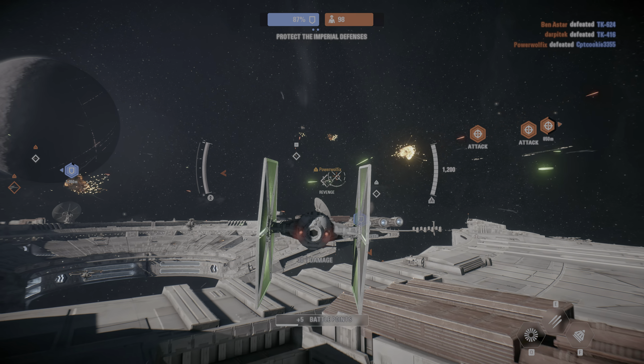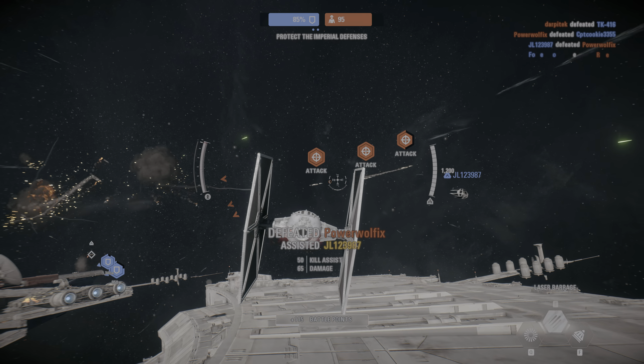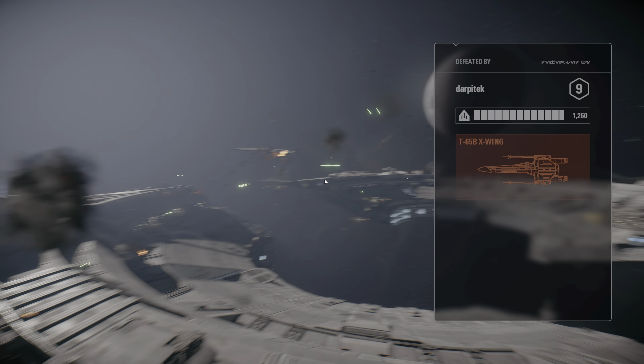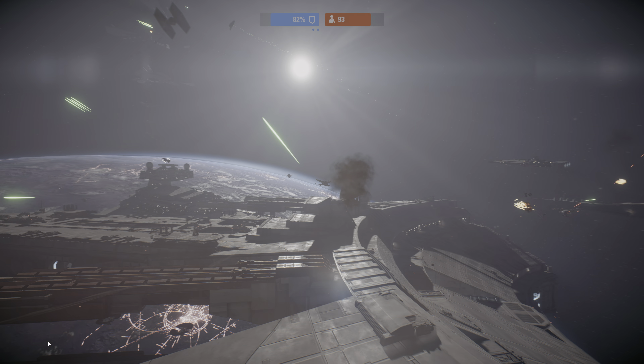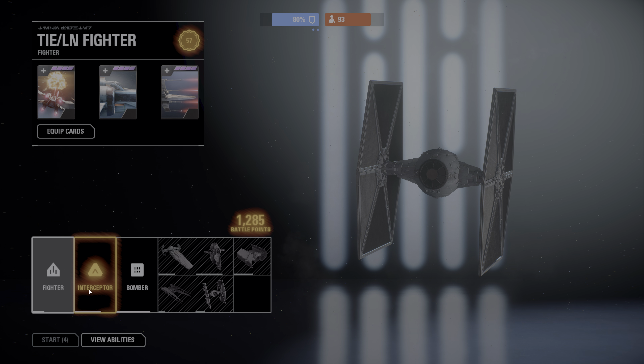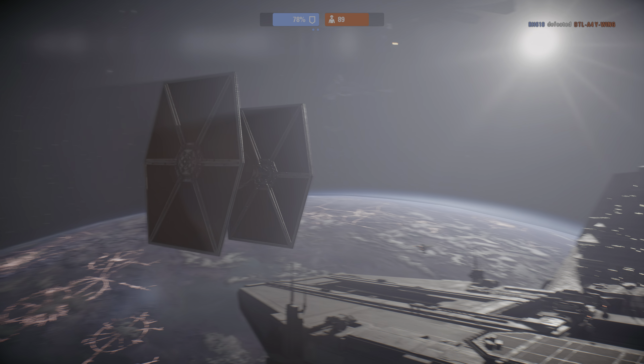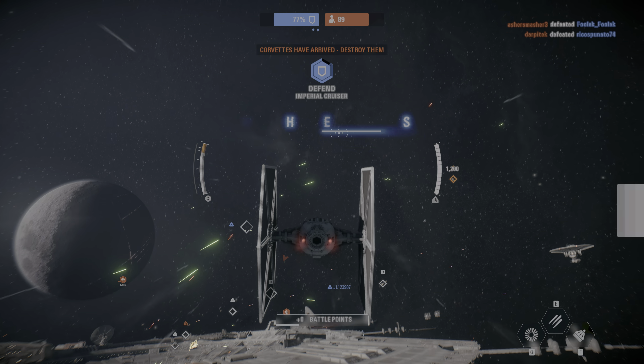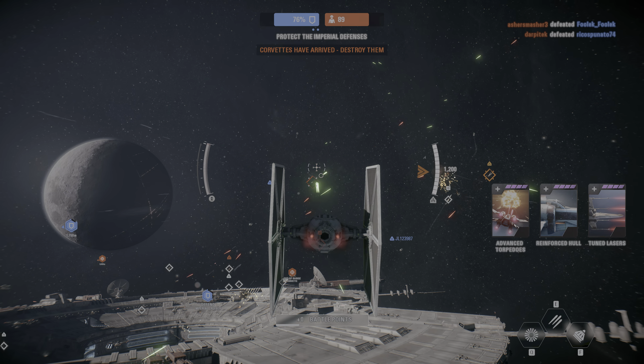A Y-wing! Perhaps their replacement will be more competent. Y-wing squadrons are getting through. Engaging enemies. Rebel blockade runners have initiated their attack run. Stop them.